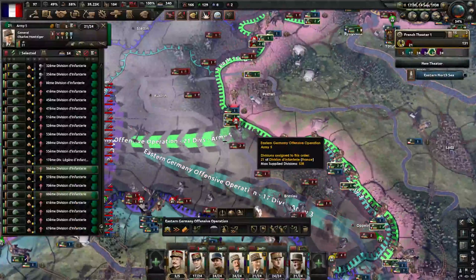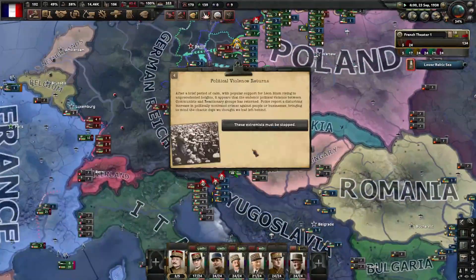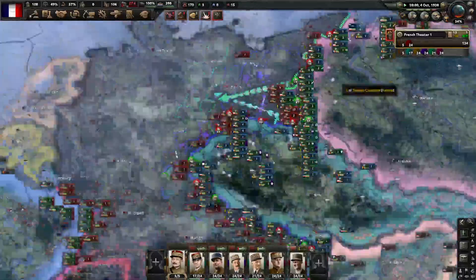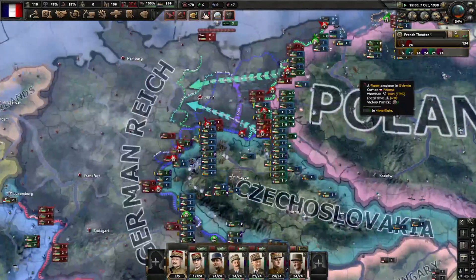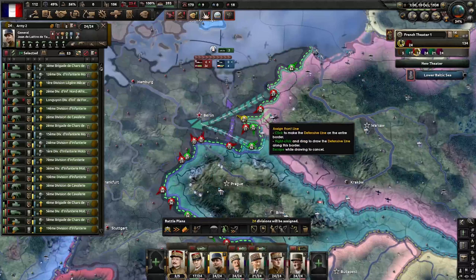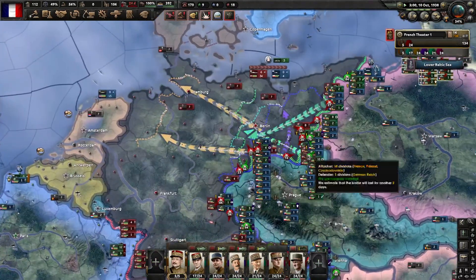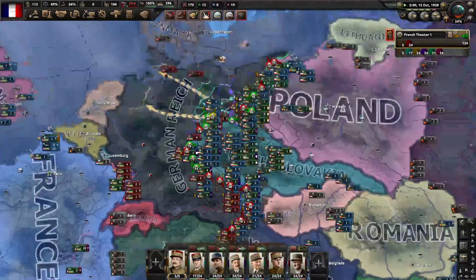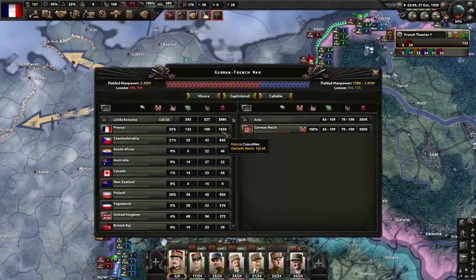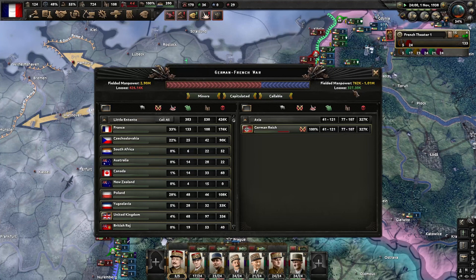Now we will try and make the breakthrough like this. As you can see, Czechoslovakia is already quite chunky. We're gonna get our first doctrine, which is obviously going to be Superior Firepower. Germany is not gonna have a good time — they're about to get owned. There goes that part. And we are already on Berlin in October 1938 — we are about to steamroll through. We've taken a lot of casualties, but so have the Germans, because we are throwing all of our divisions in there.